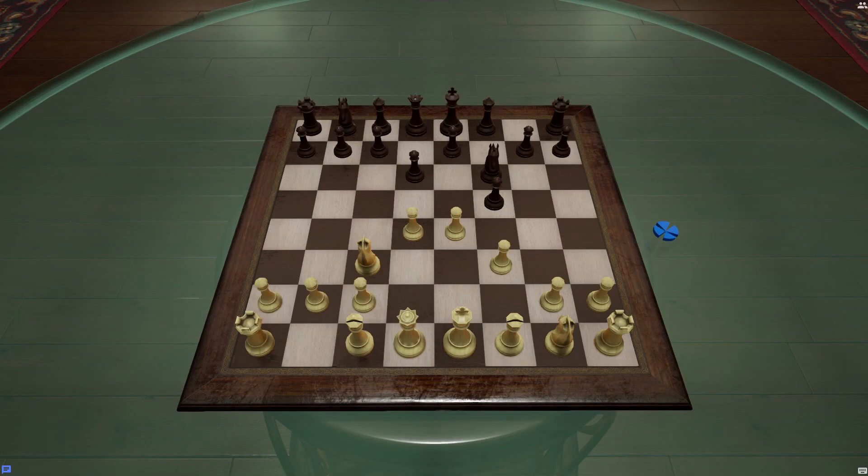Next up is Tabletop Playground. Newcomer of the trio, Playground released in 2020 and comes with a price tag of 15 USD. Running in Unreal Engine 4, Playground has the best graphics of the trio, allowing it to comfortably support higher polygon models without slowdown. Its controls are comfortable, and if you're familiar with Tabletop Simulator in particular, it won't take long for you to adjust to them.